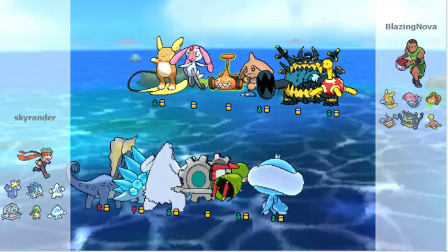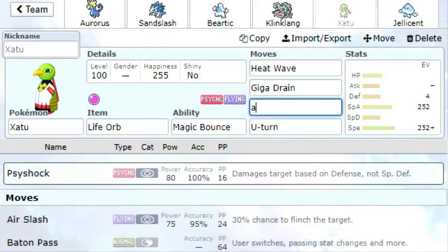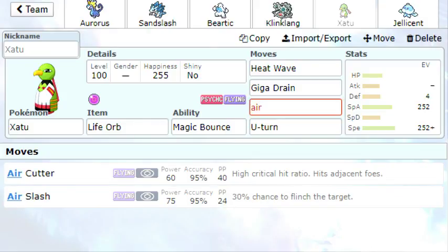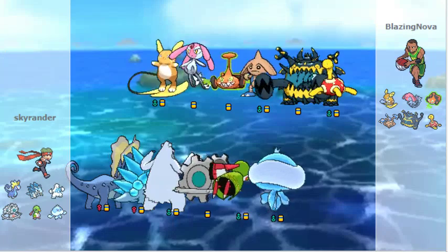So with that in mind, I'm going to fix a thing here because we have Giga Drain — it should have Air Slash. It's the stronger filler move, even though I prefer Psyshock. But we see that mode. That's going to be a thing.